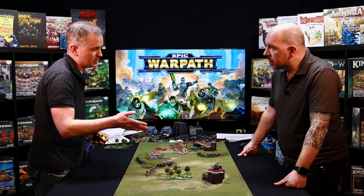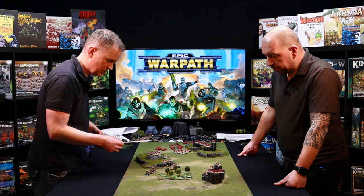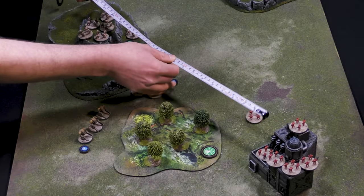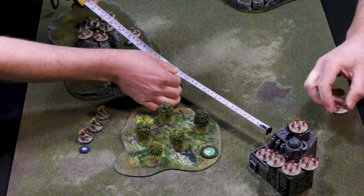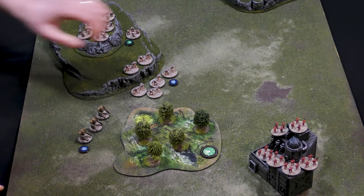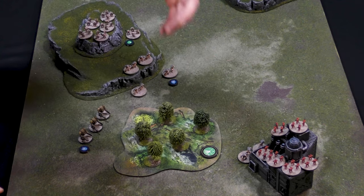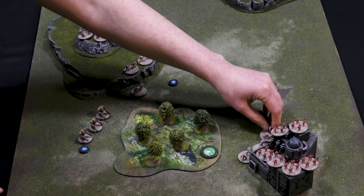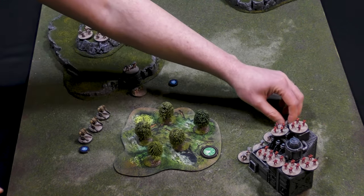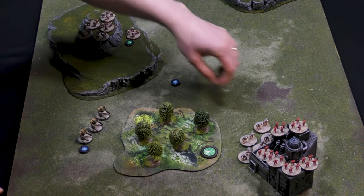Their speed is 6 slash 12, so on a sprint they can go the full 12 inches. Now you measure on each base as we go, and each one of those can get to that building, so they've got no problem getting in contact with that building and being able to assault it. So we'll move them up — they can mainly get into base contact. The ones behind will support, so they'll still get their attacks, so that's not a problem.